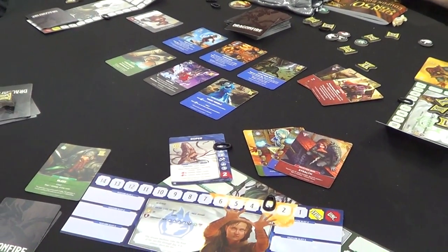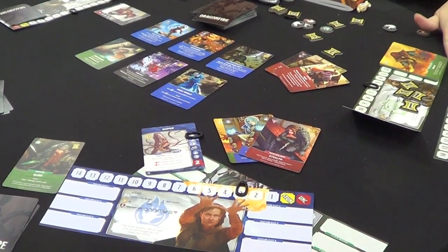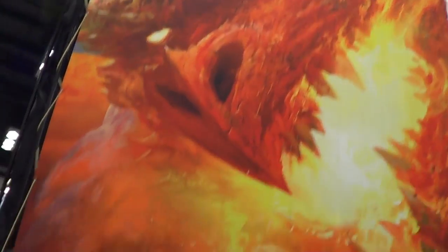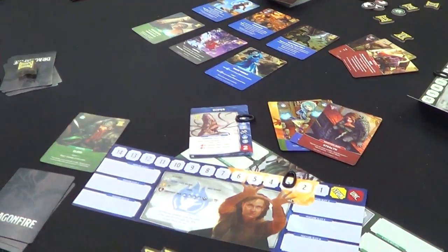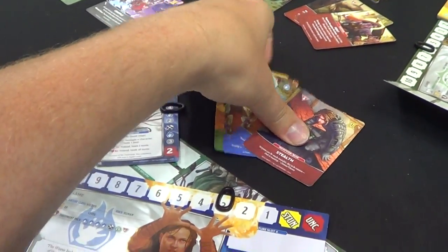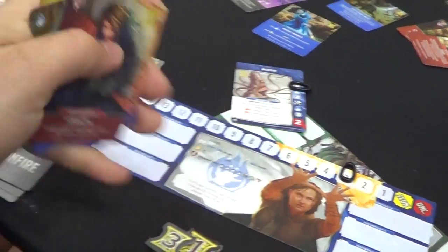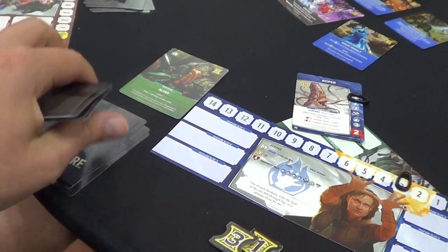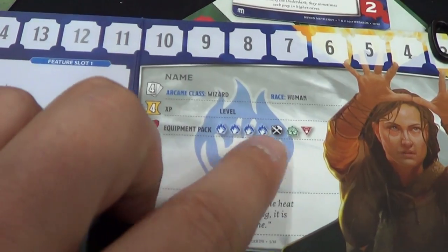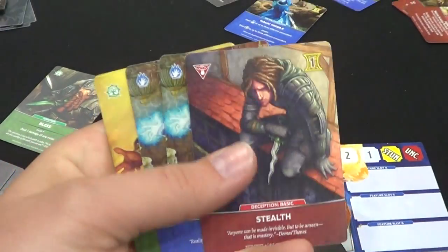We're at the Catalyst Game Labs booth and we just finished a game of Dragon Fire. I'm going to give you guys a quick rundown on exactly how this worked — it was really fun. So we start with a character, and in a typical game these are the types of cards that you would have, but for the demo we had a kind of hodgepodge group of cards in our hands.